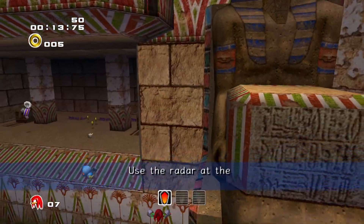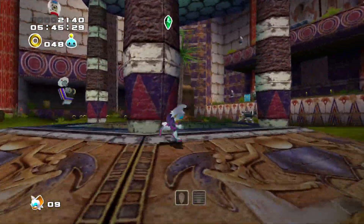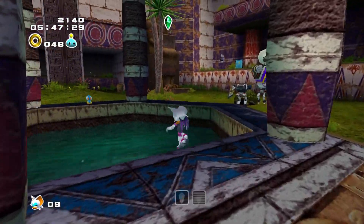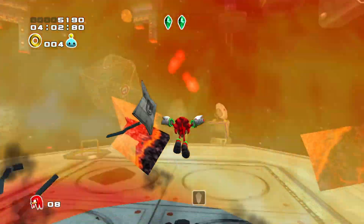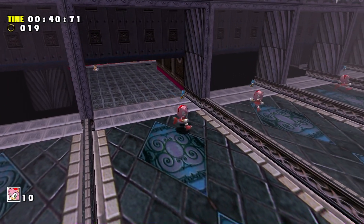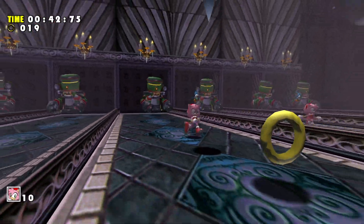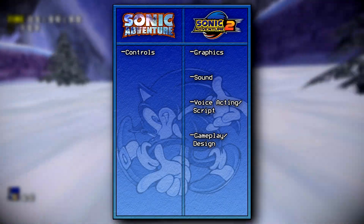In regards to Knuckles and Rouge's controls, I don't really have anything to say since their levels are a lot slower paced and the controls don't factor into the gameplay all too much, except for the uppercut move possibly, since it can be a little awkward to use it to destroy the floating boxes in the space levels. Even considering some vexing maneuverability issues in Sonic Adventure 1, like Amy's slow movement speed, I think that overall the first game's controls are superior to the second game's.